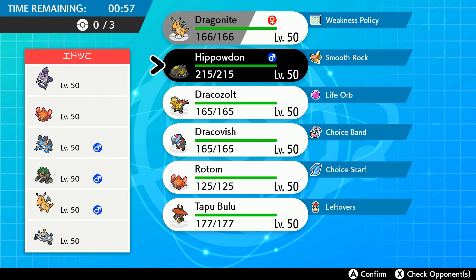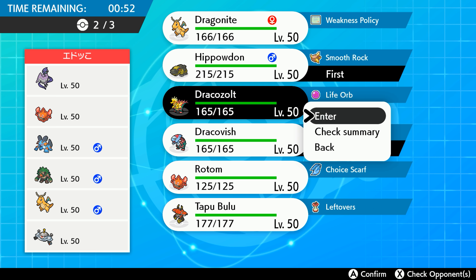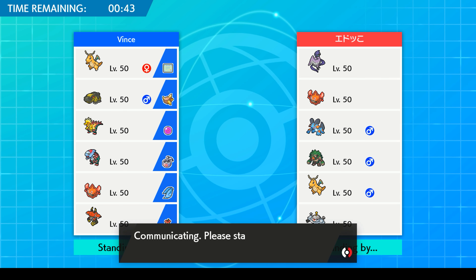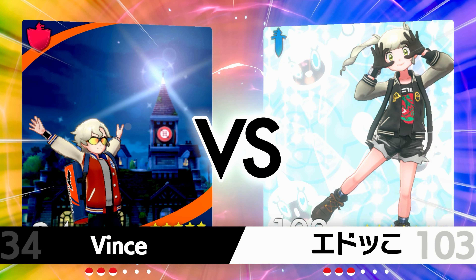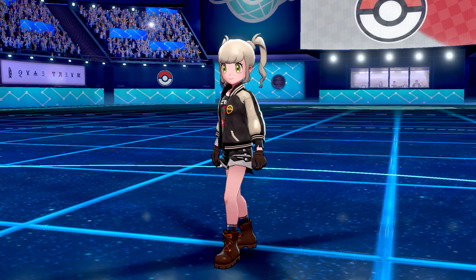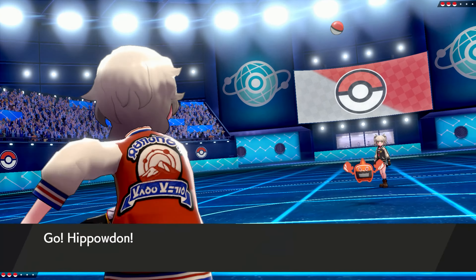Alright guys, so looking at this team, I really think we can just go with the Faithful Three here — I really don't see why we can't. This opponent's team is pretty good, we'll have to see what they want to do. The Swampert is going to be a little bit annoying but not too bad — we'll just put it to sleep. Our opponent leads with Rotom, so this is great for us.